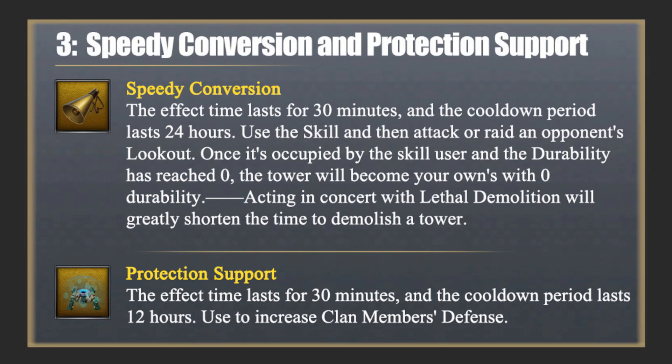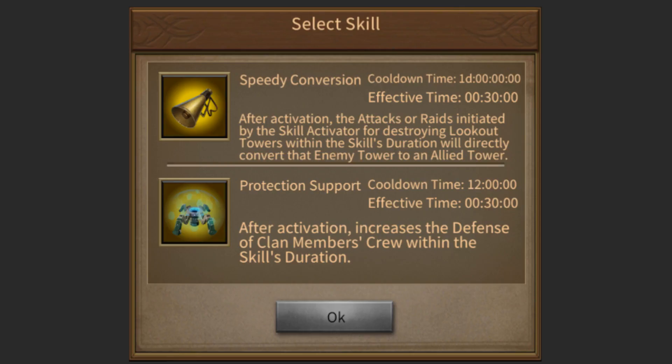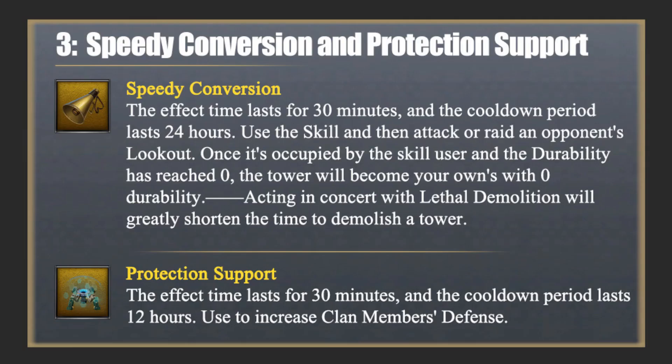Speedy Conversion: Demolishes an enemy lookout tower and transforms it into an allied lookout tower. The effect time lasts for 30 minutes and the cooldown period lasts 24 hours. Activate the skill then attack or raid an opponent's lookout. Once it's occupied by the skill user and the durability has reached 0, the tower will become yours with zero durability. Acting in concert with Lethal Demolition will greatly shorten the time to demolish a tower.